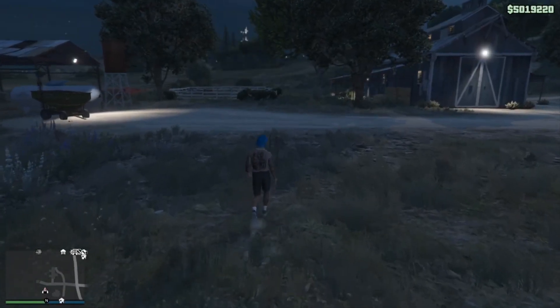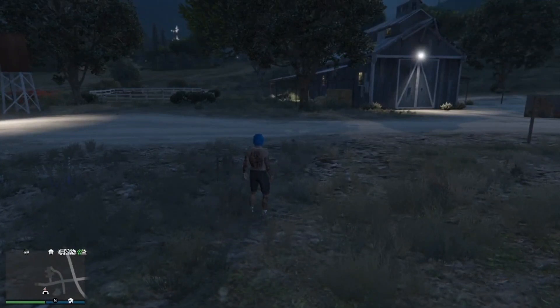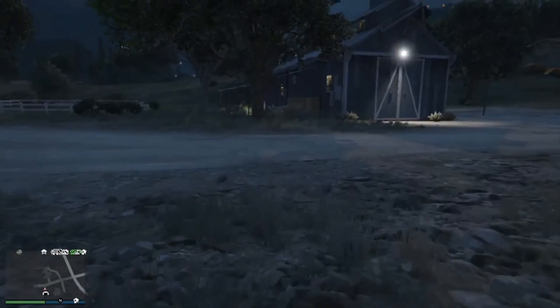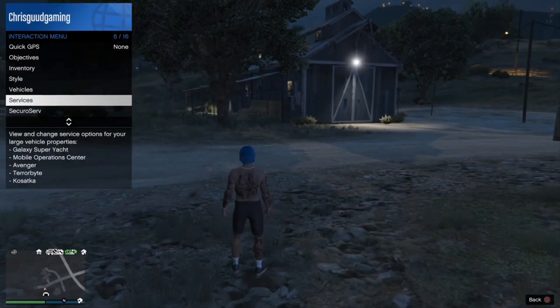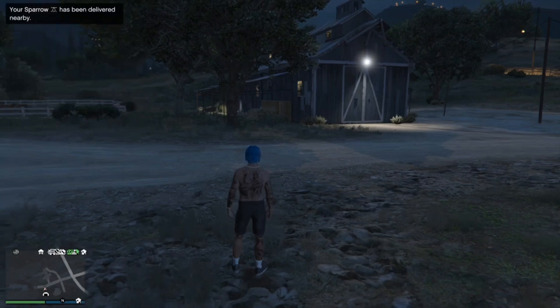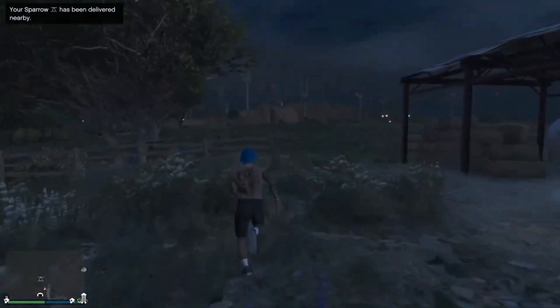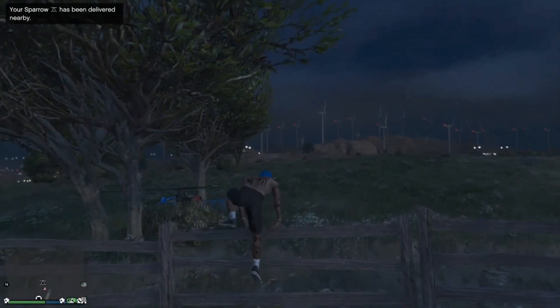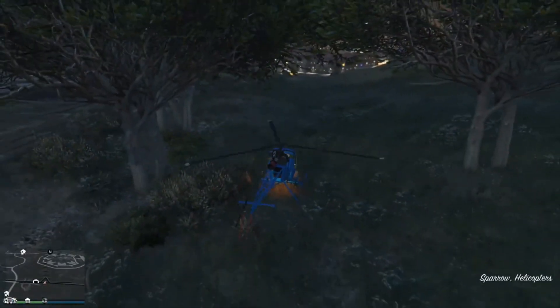All right, so once you guys leave the bunker, what you need to know is: you cannot go request a personal vehicle. Do not request a personal vehicle or anything - do not request a personal vehicle or it's going to mess up the glitch. What I do is I got this little helicopter from my submarine, I just call that. Or you guys can register as a CEO and call a Buzzard. But do not request a personal vehicle. So I'm going to hop in this and head to my motorcycle club.